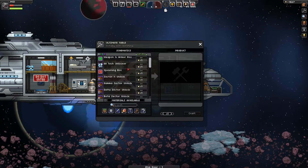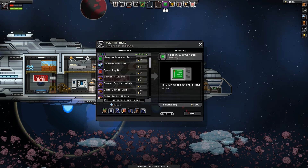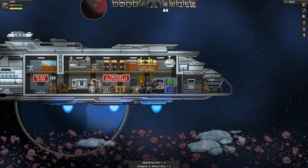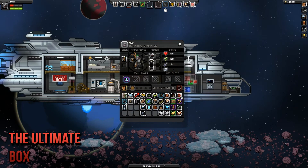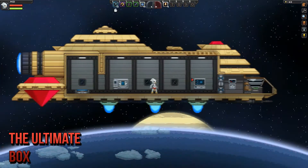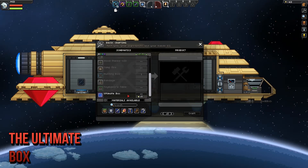The first mod we're going to be taking a look at is the creative mode mod, which as the name implies allows you to be really creative with your Starbound game. The current features include the ultimate box, which as the mod description implies is the backbone of the mod. If you don't want to use this box, the mod won't affect you. Basically, this box allows you to craft pretty much everything in the game for just one pixel.